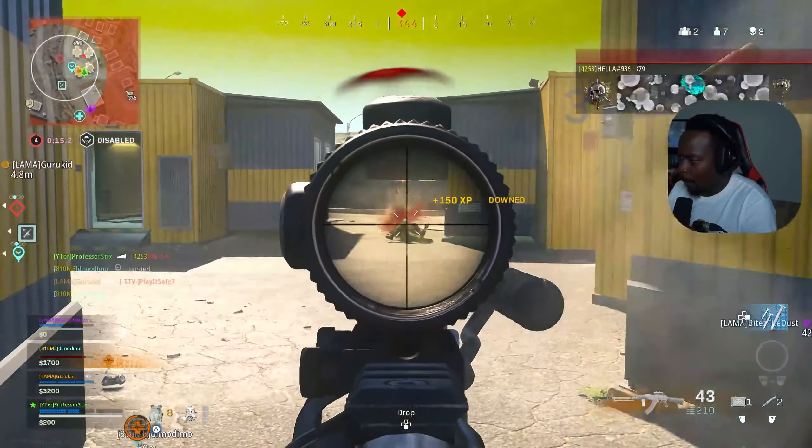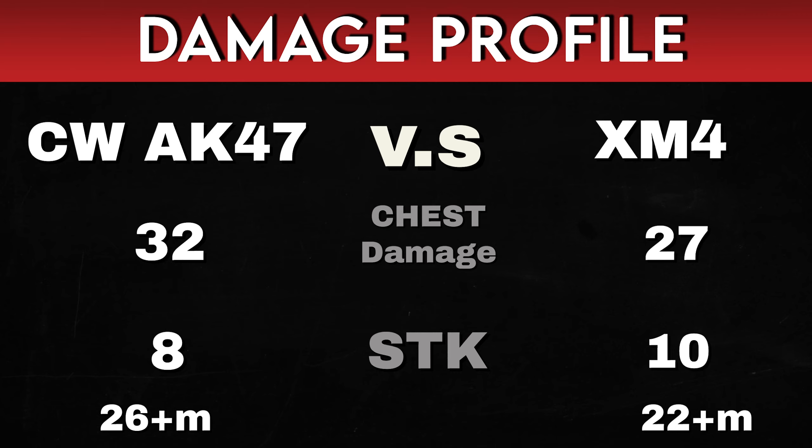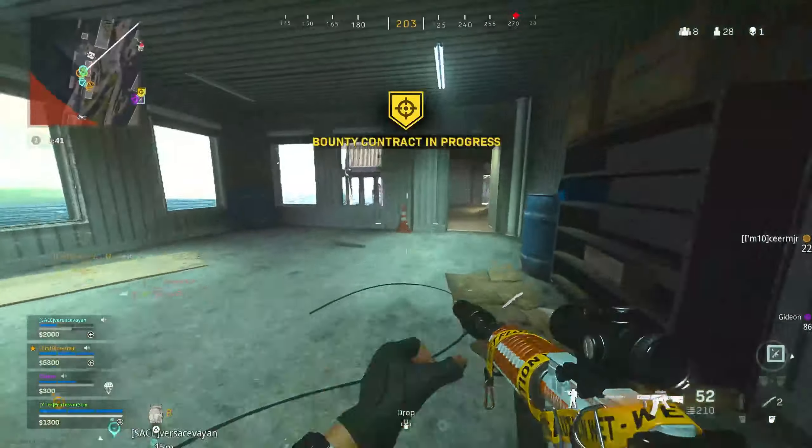Let's take a look at the damage profile at range. The Cold War AK-47 does 48 damage to the head, which means it's going to take 6 shots to down a fully armored opponent, and the XM4 does 40 damage to the head, which means it's going to take 7 shots to down a fully armored opponent. The Cold War AK-47 does 32 damage to the chest, which means it's going to take 8 shots to down a fully armored opponent, and the XM4 does 27 damage to the chest, which means it's going to take 10 shots to down a fully armored opponent. Keep in mind that the damage drop off is 26 meters and beyond for the Cold War AK-47 and 22 meters and beyond for the XM4.